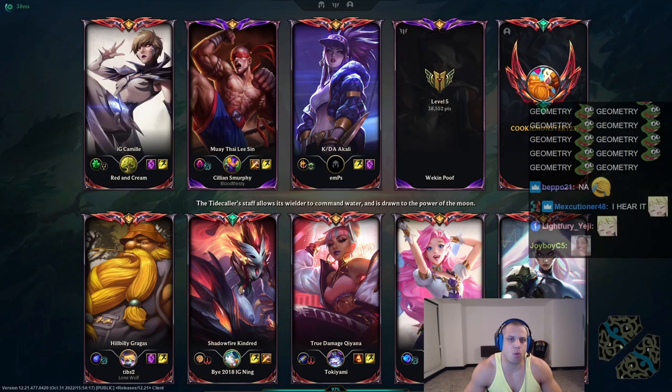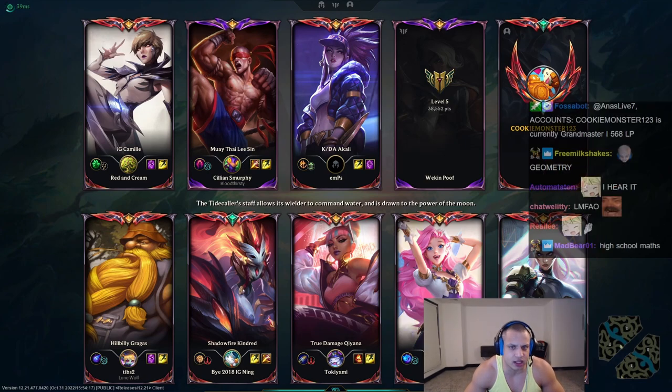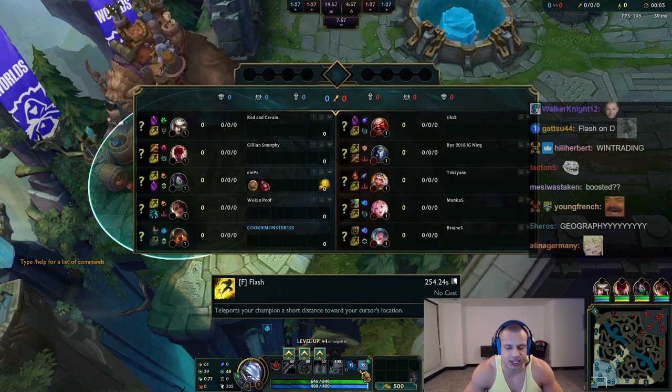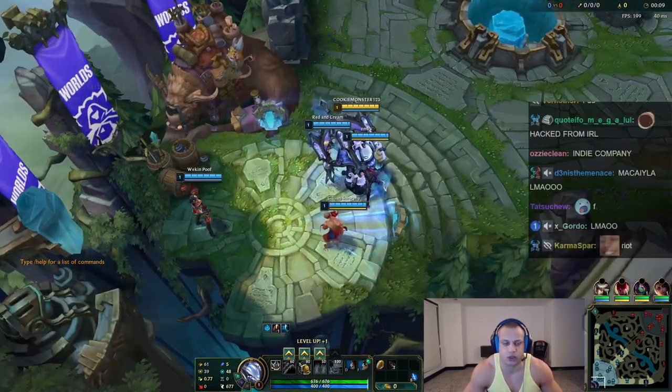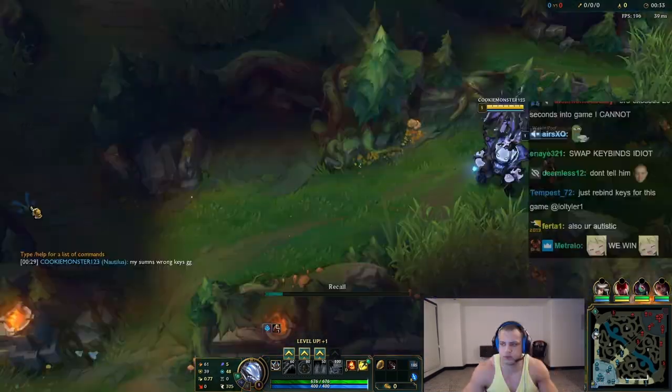When do you put Flash on F, bro? Why is my Flash — why were all my summoner spells plus my rune pages changed today? I don't play with Flash on F. Oh gg, another thing — I sold my account. Oh we lost. Yep, I'm gonna fail Flash 100. Oh it's gonna play that 1v1. But why did that mess up my settings?